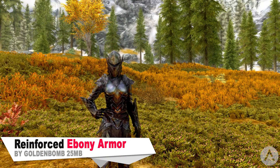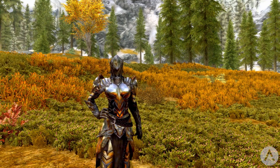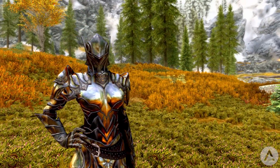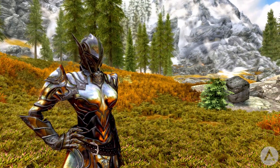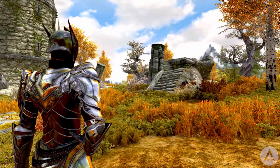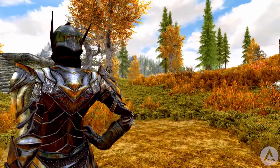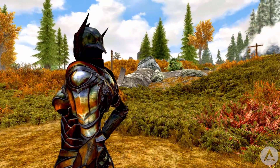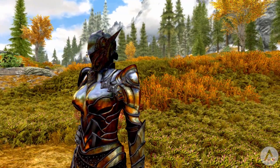Our next mod is called the Reinforced Ebony Armor. This one has been out for a little while but was updated to the latest version yesterday. The new armor is based off of the ebony armor but it's a standalone armor with custom textures, so it's inspired by the ebony armor and looks similar but isn't quite the same. The mod author hasn't provided much info, but it's found on a table in Dragonsreach next to the enchanting table, and includes the armor and helmet. It's only in two pieces but the armor also consists of boots and gauntlets.